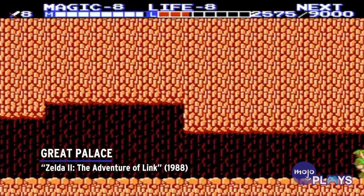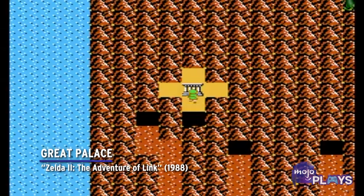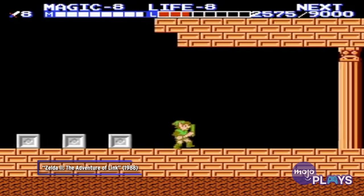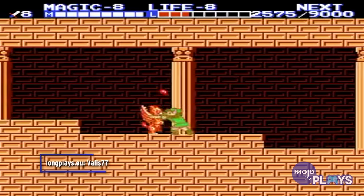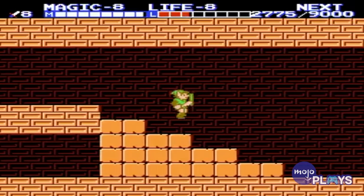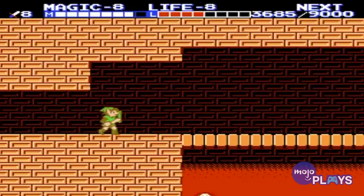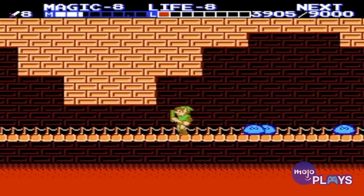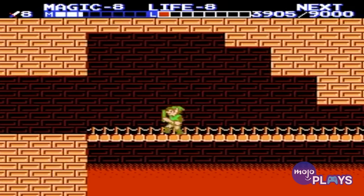Great Palace, Zelda 2: The Adventure of Link. Many classic Zelda fans would accuse this temple of being incorrectly named. The only thing great about it is how greatly frustrating it is. It has all the usual trappings of the toughest temples like instant death pits, a confusing design, and obnoxious enemies.